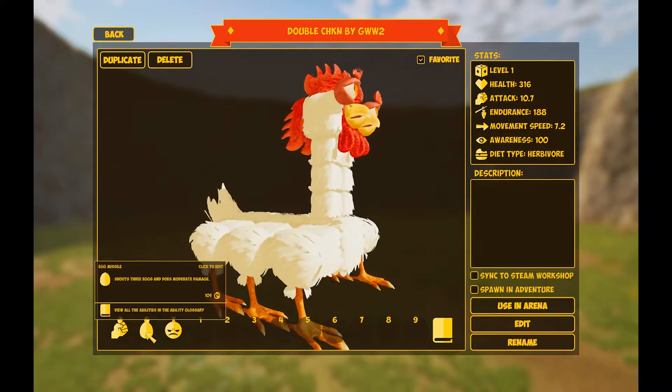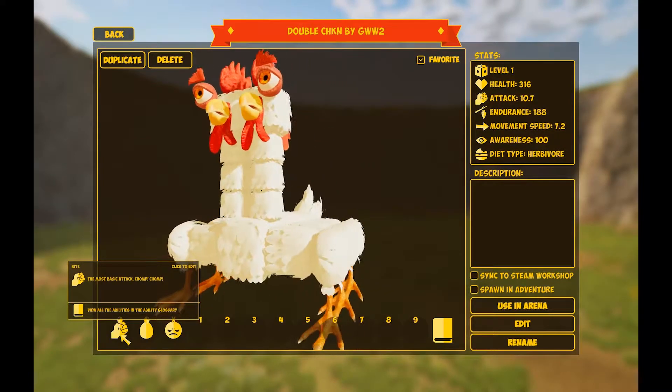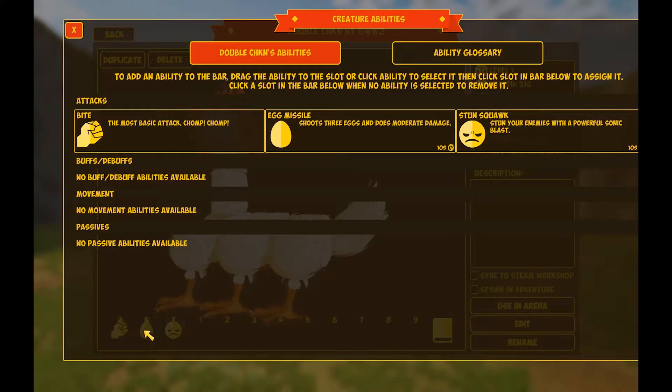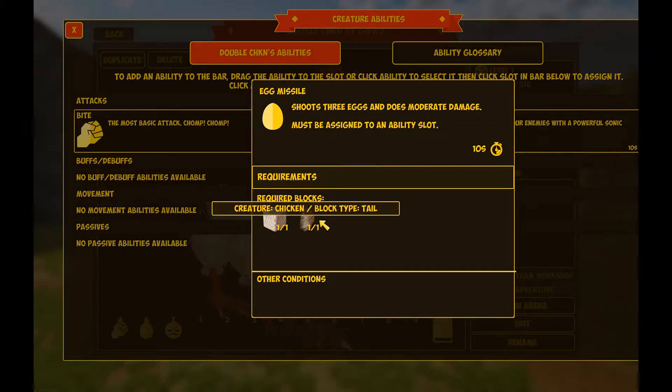Even more importantly, we can see which abilities this creature has. In addition to the standard bite ability, they also have an egg missile and a stun squawk. Clicking any of these abilities will open up our creature ability interface. This lets us inspect specific abilities for this creature — we can see what's required in order to get this ability and what its cooldown is.